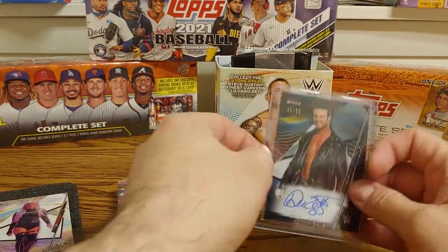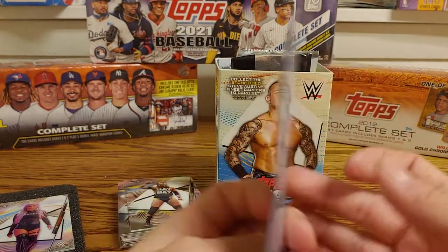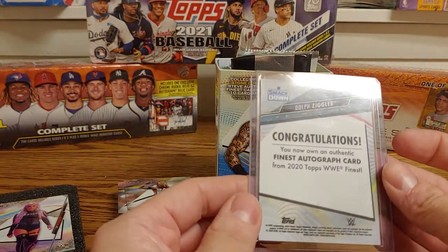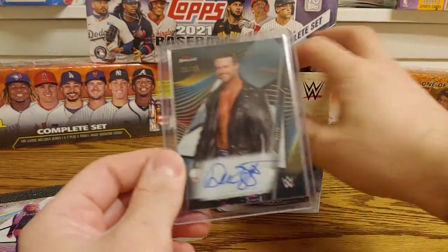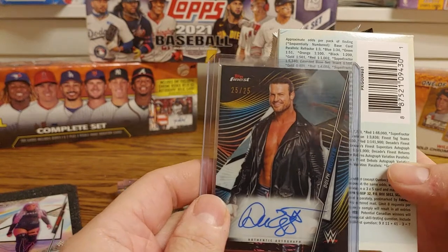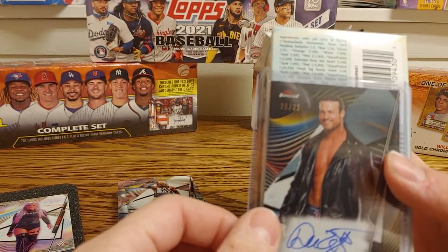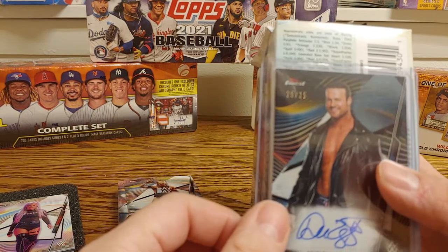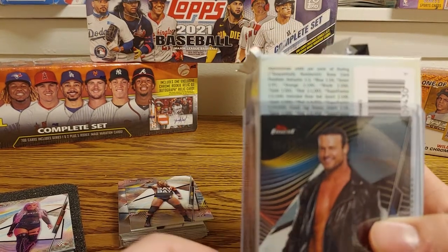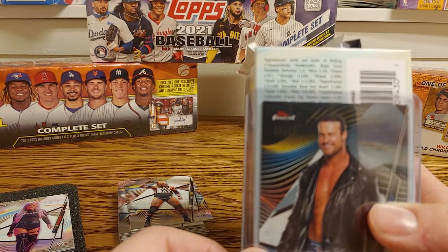Anytime you can get any of the women's wrestlers they always seem to have the most value. As far as cards go, besides that Stone Cold Austin, this is probably the best hit I've gotten. An extended base set insert is one out of a hundred packs, so the Jordan Devlin is one out of a hundred.